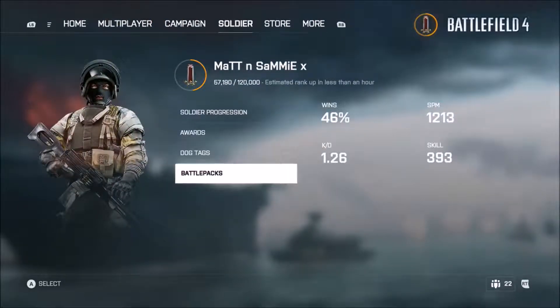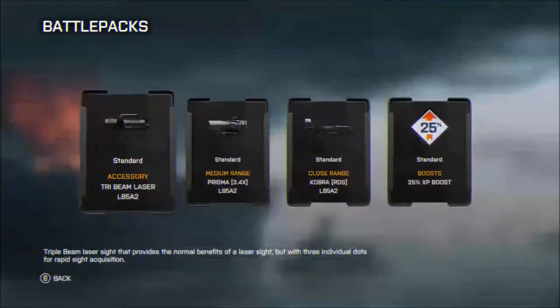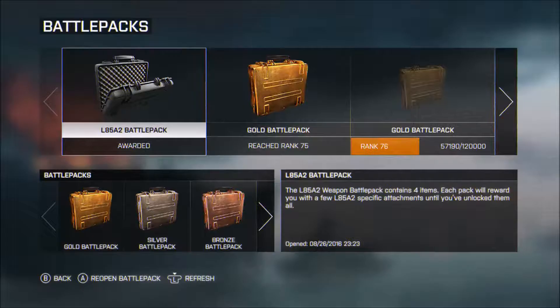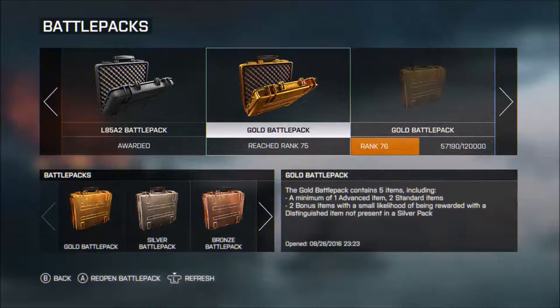So yeah, there are your dog tags just showing briefly. You can also open battle packs while in the game, so let's do a few now. I've got some stuff for the L85, and I've got a gold one for reaching level 75. At the moment it is double XP weekend for Battlefield 4 which is absolutely amazing, so hop on and get yourself some ranks and new levels.